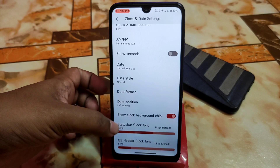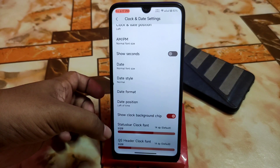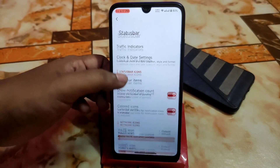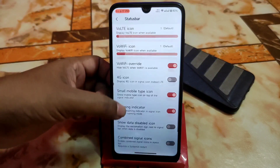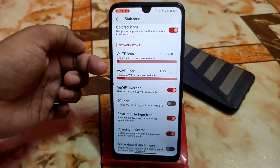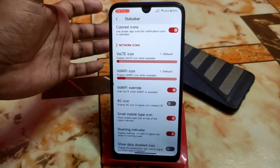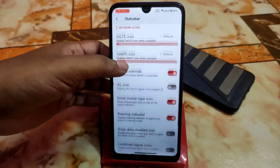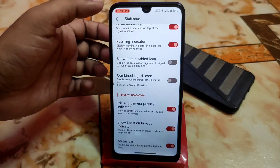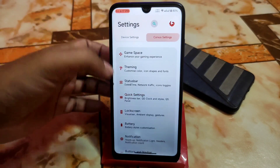You can change the DP of the default settings, which includes status bar clock font size and QS header clock font size — you can change it according to your choice. Then there's color notification icon, VoLTE, VoWiFi icon. You can display the VoLTE icon when available and it can be changed. Like default icon size you can customize. VoWiFi overwrite and other things — every single customization is available, nothing is missing.